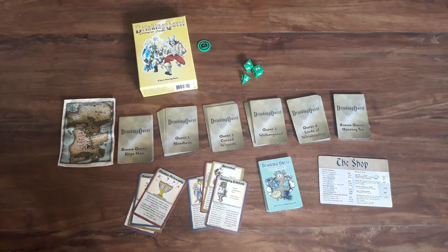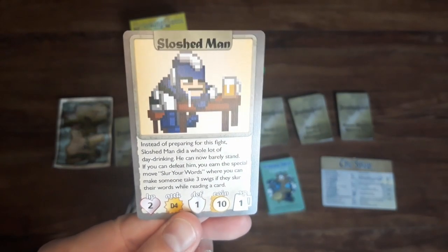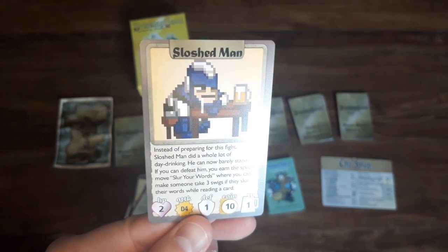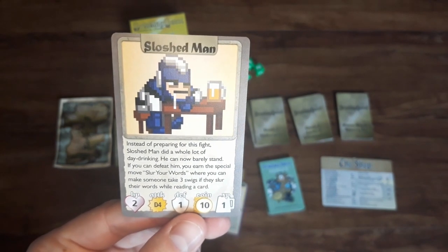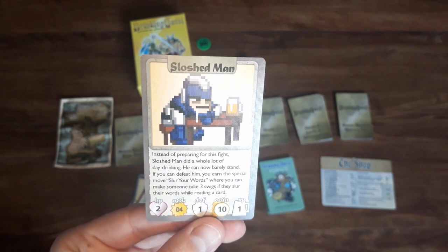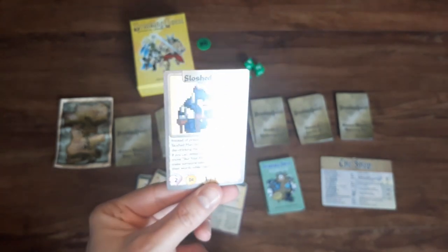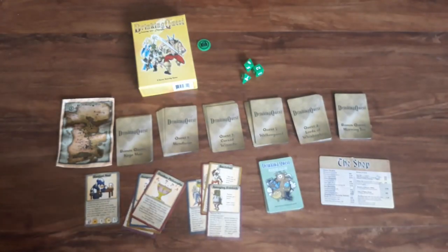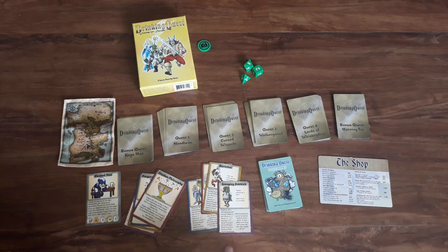If you've decided to pass on the shop, you'll simply flip up the first card from the quest you're on. This one is a monster encounter, for example — you can see it has HP at the bottom, the attack die they roll, the defense they roll, how much gold you get for defeating them, and experience for defeating them as well. Sometimes cards have funny text and give you special abilities if you defeat them. When it comes to combat, the first thing you need to do is determine who goes first. You as the player control your character, and the player to your right will control the monster.